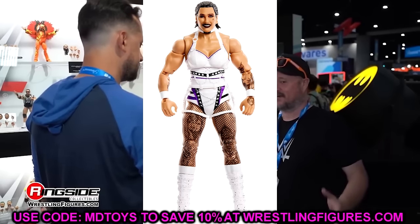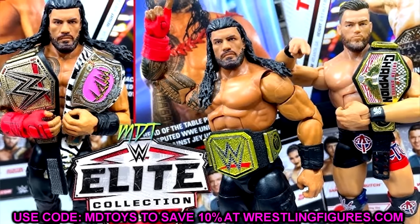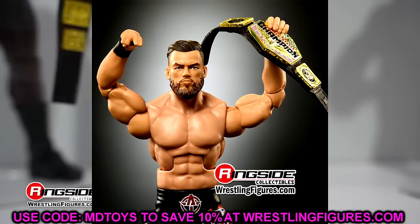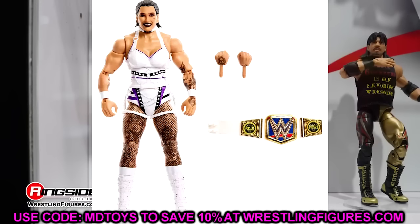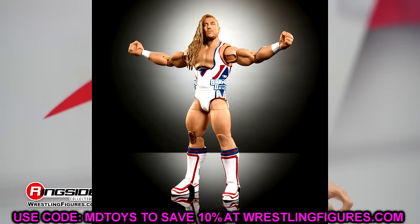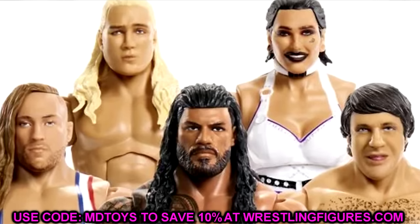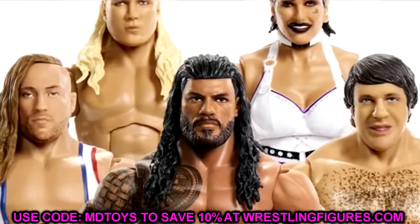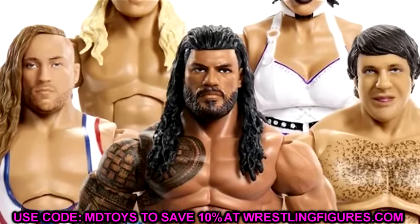Rhea Ripley was a fantastic piece and I really enjoy the Pete Dunne figure. Elite 110 Roman Reigns is decent but the head sculpt, beard, and fade kind of hold it back, and it's the same body we've seen many times. Austin Theory I really like — the head sculpt is good, the arms could be bigger, but I love the additional torso. It was very close between spots four and three — I went back and forth because I do like Elite 110, but certain things like Rhea's head sculpt and Roman's faded beard held it back.